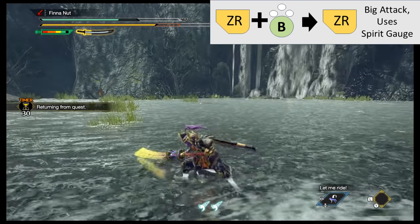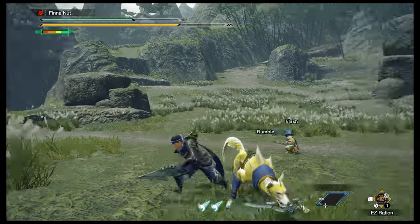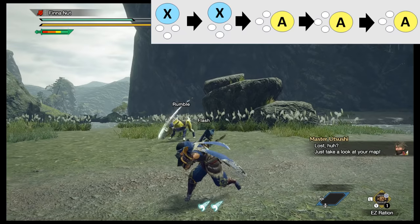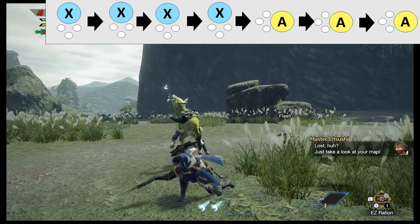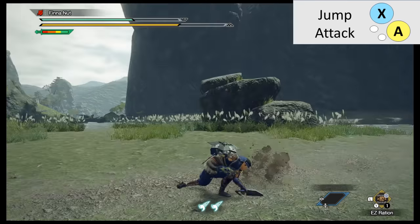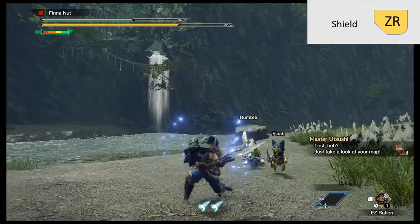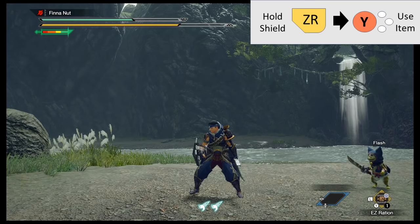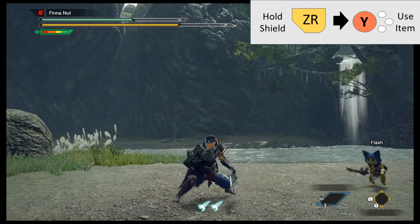Sword and Shield does fast and light hits — pretty simple. X is sword attacks, A is sword attacks, you can mix and match them. Two pretty good combos are X, X, A, A, A and X, X, X, X, A, A, A. X and A together is a jump attack, and in the middle of a combo you can press X and A to do a spinning attack. ZR is your shield, and X or A will do attacks while shielding. If you keep holding ZR, you can press Y to use an item without having to sheath your weapon first — the only weapon in the game that can do this. Pretty useful.